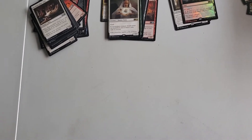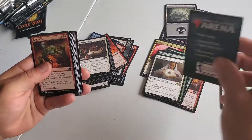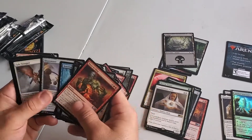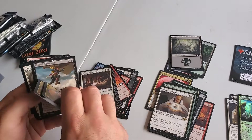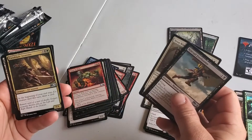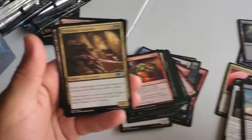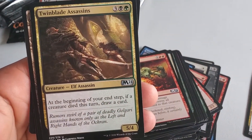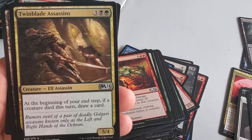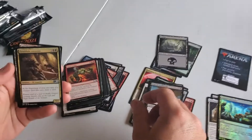So far you've got a foil rare Animal Sanctuary and a mythic. You got another one of the signpost uncommons — this is the green-black. There's some sacrificing going on. Lots of mechanics where if something happens during your end step, something else will happen. In this case, at the beginning of the end step, if a creature died, you could draw a card. It's really powerful in sealed.